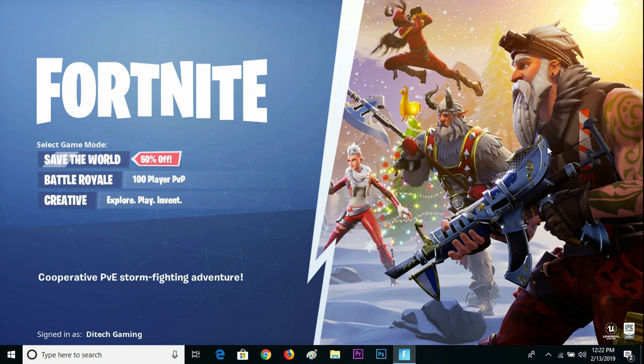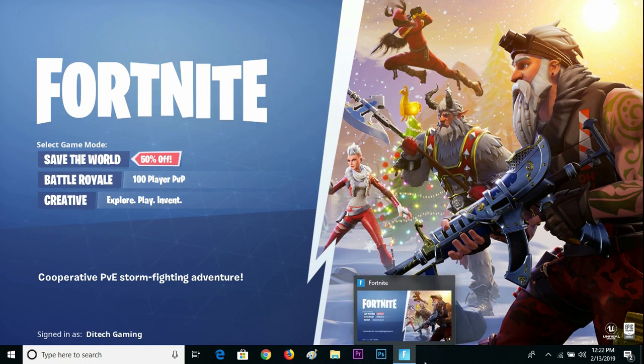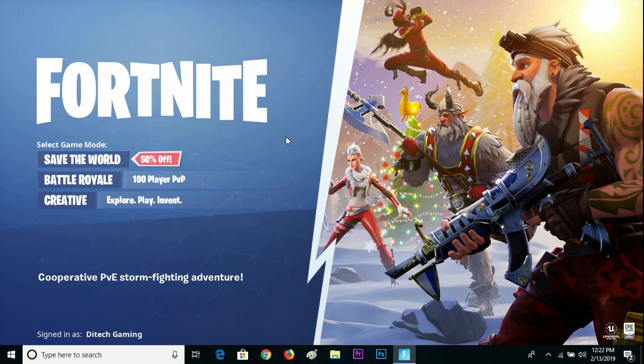Hey guys, in this video I'm going to give you a possible solution. What do you do if your start menu overlay pops up on top of the game and you cannot play it in full screen? Every time you play, you see this start menu — it's really annoying. If you try clicking, it's not working.